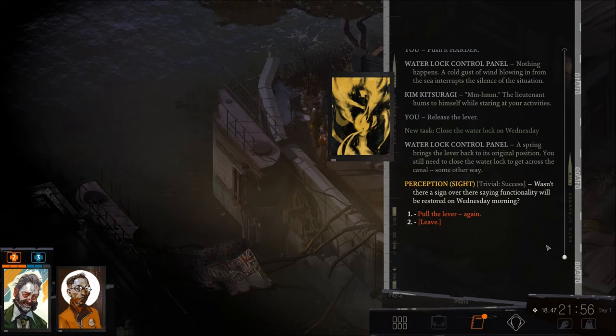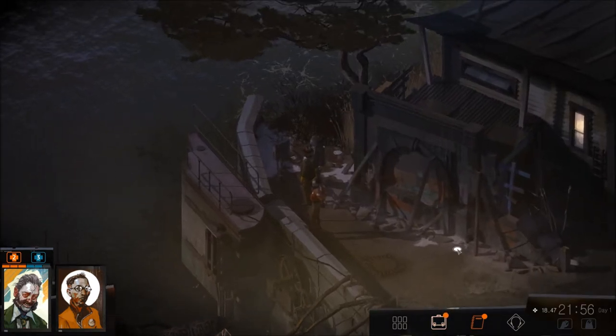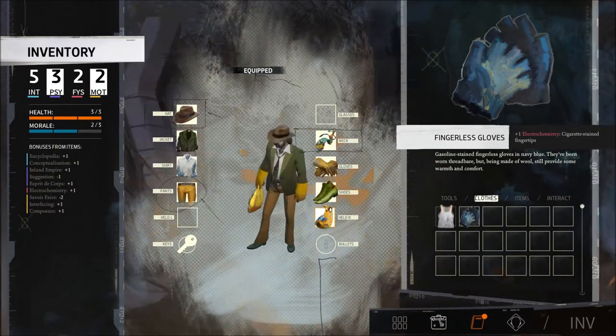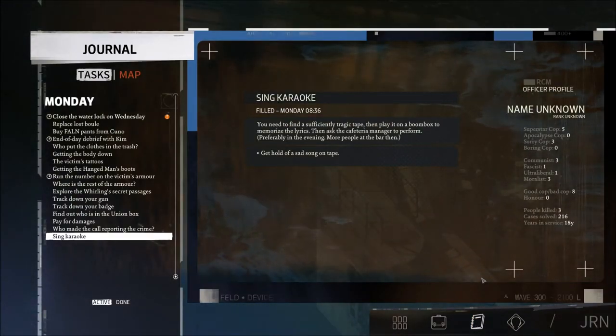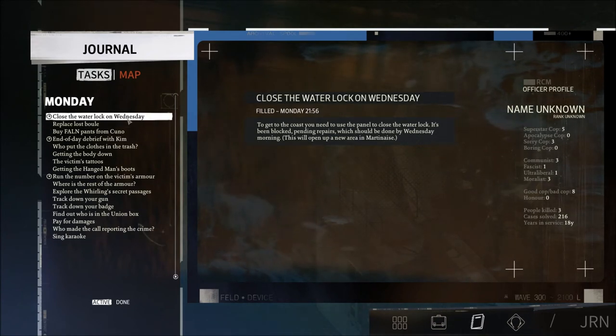Perception says, wasn't there a sign saying functionality will be restored on Wednesday morning? It's Monday now. To get to the coast, I need to use the panel to close the water lock — it's been blocked pending repairs, done by Wednesday morning. This will open up a new area. I kind of like that they blocked some of it off, because I want to look all over first before dealing with the mob by the yard.